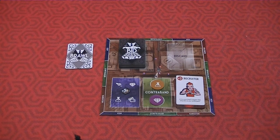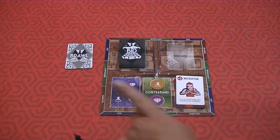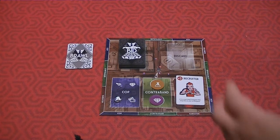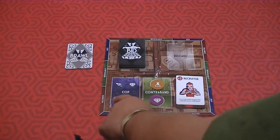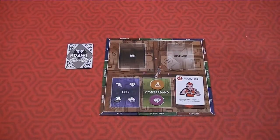The final element is the cop — a corrupt cop you're bribing. If you win the cop bid, he won't confiscate any of your contraband that round, and you get to pick which contraband type he'll go after next round. So if you're playing against somebody who has a lot of chemicals and you don't, you put him on chemical — next round, the cop confiscates one chemical from each player.